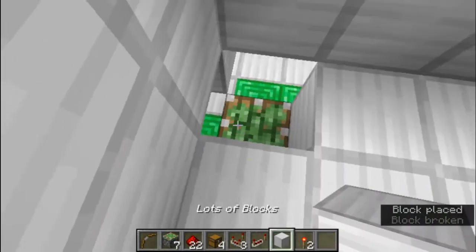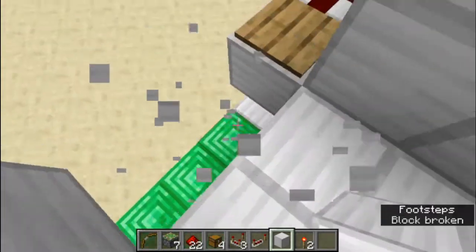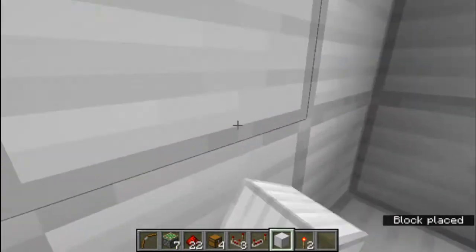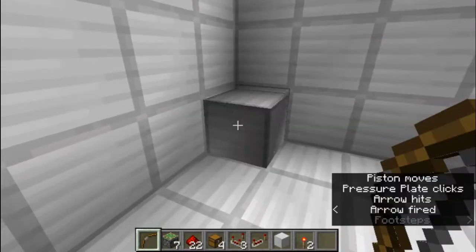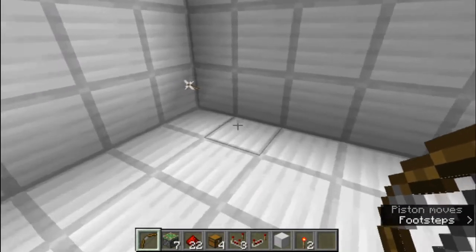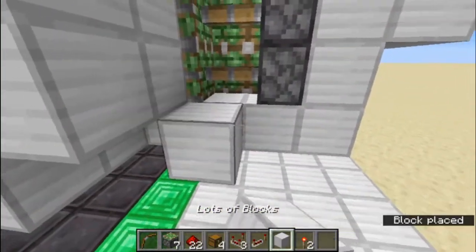Now we go here and break this block and place it to keep this on the bottom, place a block there, then break this wall for now. Place a block there and some dust there, then close in the wall again. That way whenever we shoot an arrow to open the door, the block will always catch the arrow, which will make sure our door closes behind us.